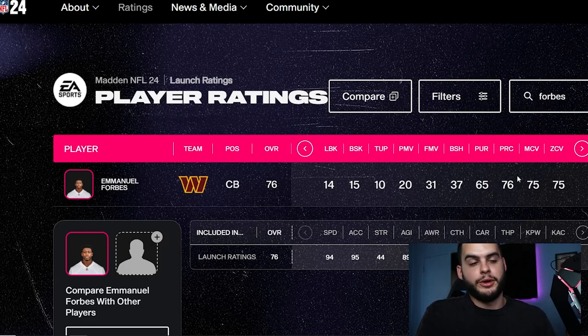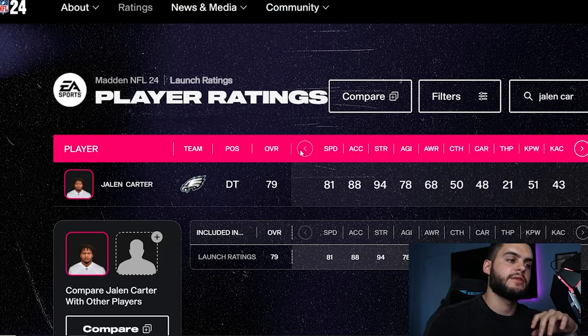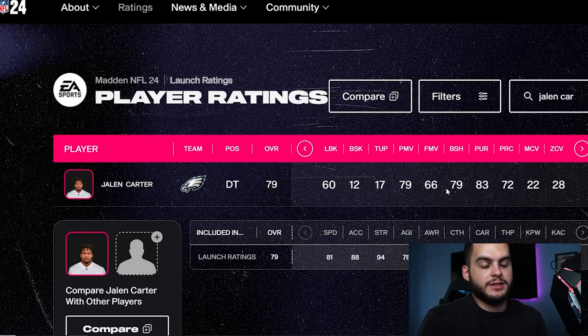Next on the list we have Jalen Carter, rookie defensive tackle for the Philadelphia Eagles. A defensive tackle is never a fun choice, but similar to Jordan Davis in last year's class, he's a 79 overall off the rip with 81 speed and 88 acceleration — that's going to be insane. Depending on how the game plays and how defensive tackles get through, that speed up the middle is going to result in insta-sacks. His 79 block shed and 79 power move is a great foundation — one point away from 80. If he goes up a few points you're looking at mid 80s across his key stats. Not the most fun choice, but definitely a great rookie.